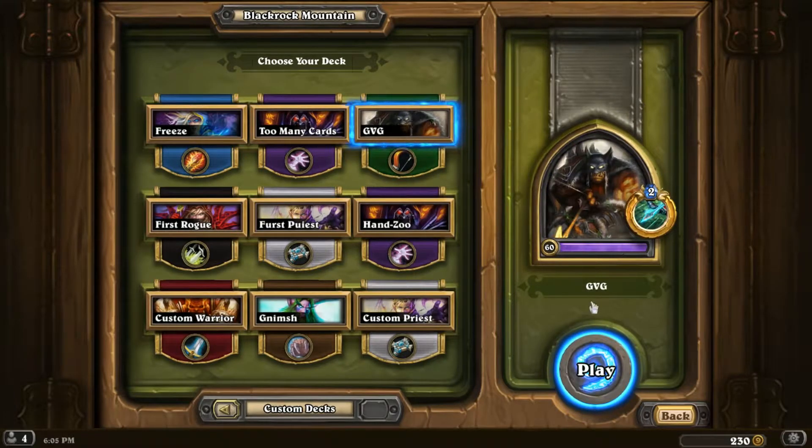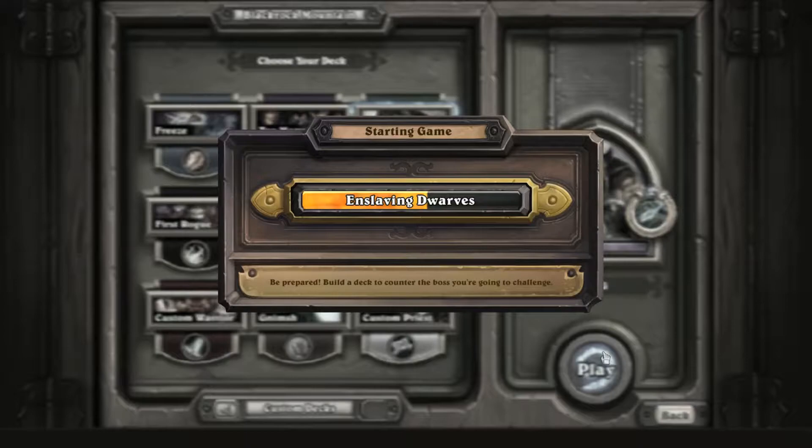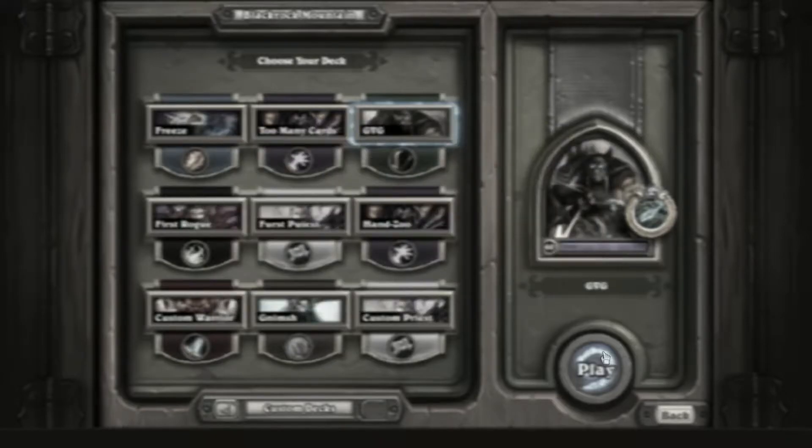Probably low cost minions that don't have that much health. I bet my hunter would do pretty well here because I could just throw down a bunch of low health minions, do a bunch of damage at the same time, so hopefully he won't be able to use that hero power to its effectiveness. It's my first time playing so we'll see.